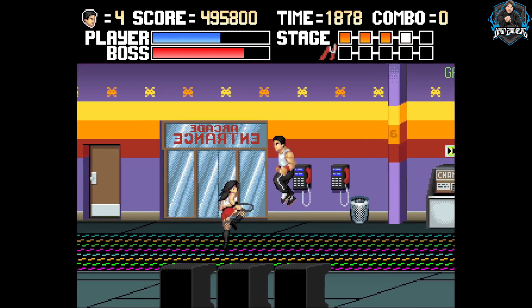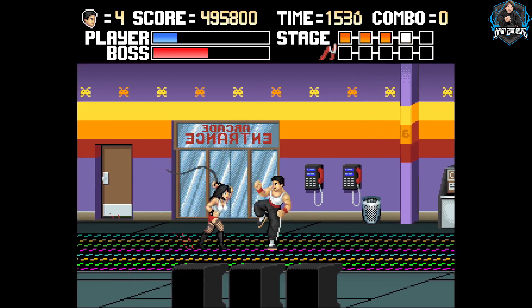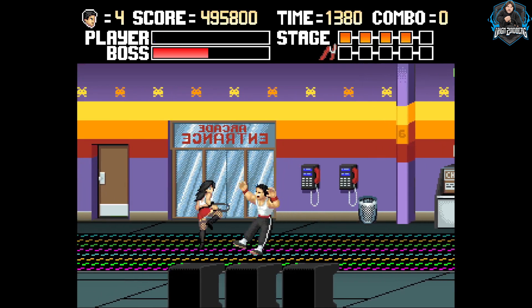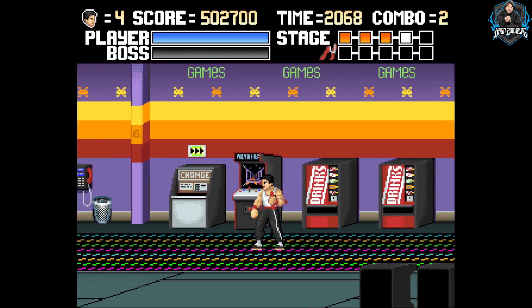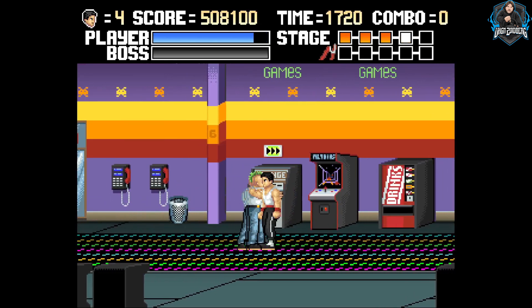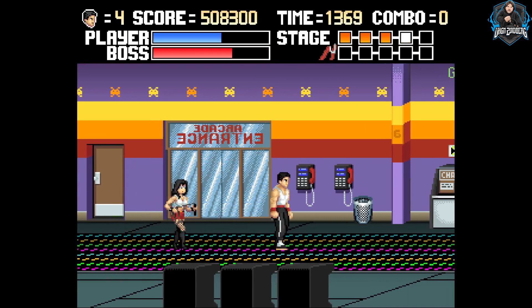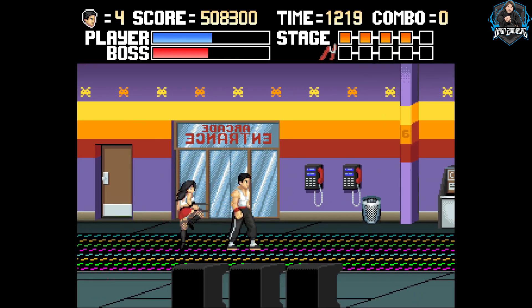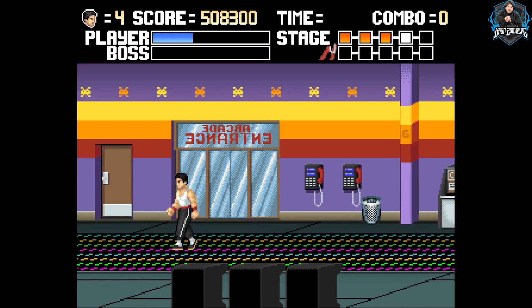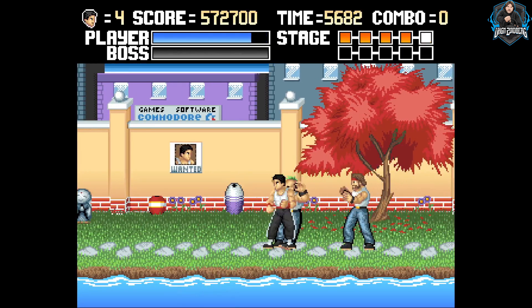There's a pretty decent selection of arcade-like options before you start the game, where you can select the number of lives, your difficulty, and even your starting level. Another option that exists is a maturity filter, which rather unnecessarily makes all the characters swear — and I don't feel like it added anything to the game at all. If anything, the ability to add swearing to the game just robs it of the arcade innocence that it has.